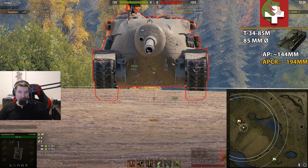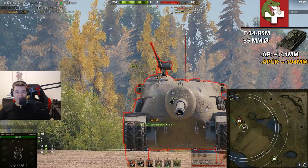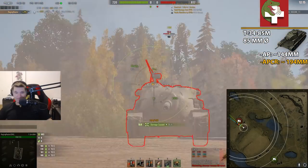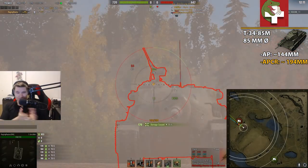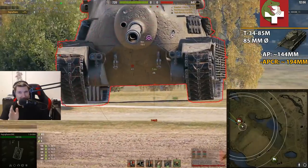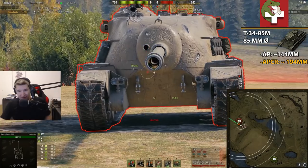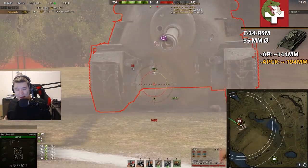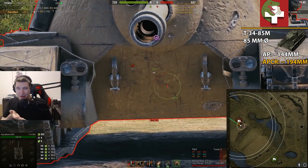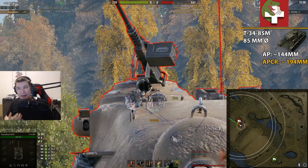This massive 20mm weak spot is something everybody can penetrate. Now we've loaded APCR shells and are aiming at the cupola — depending where we're hitting, it's around a 30 to 40 percent chance to penetrate when the TS-5 is standing directly in front of us. The lower plate is a no-go — even with APCR, you can't find an orange spot. You can forget it.